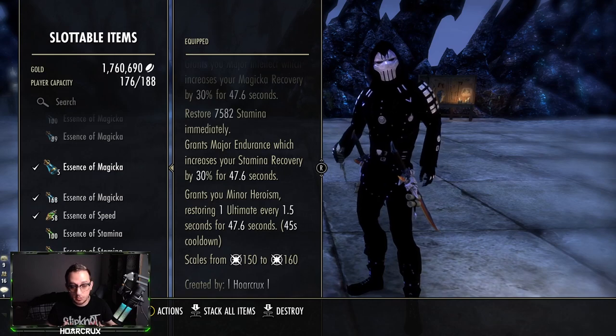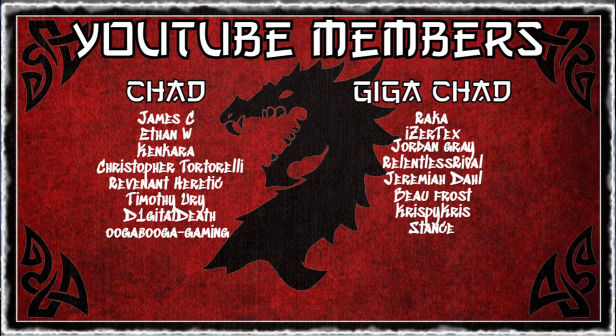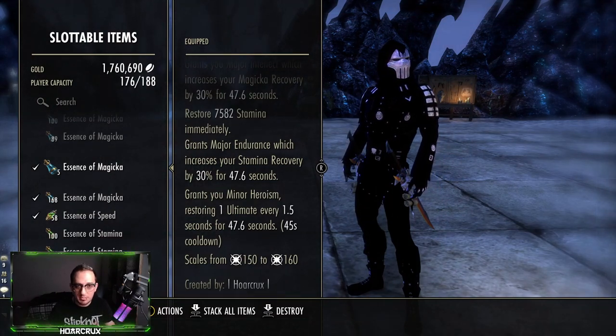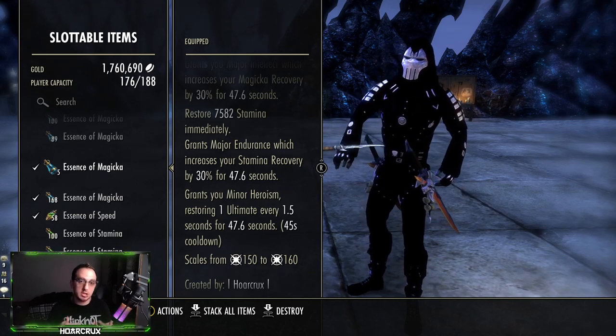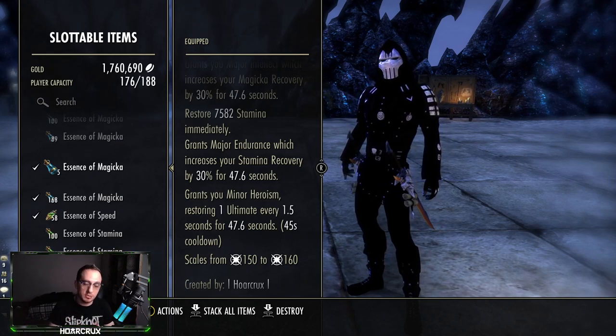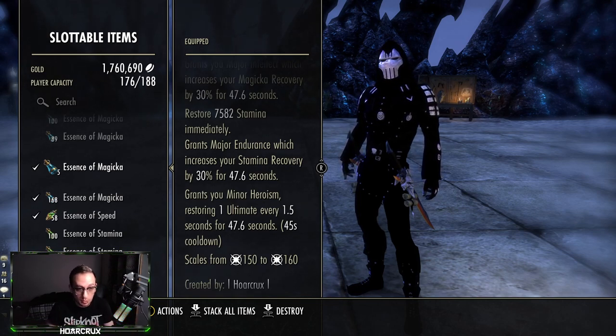That does it for pretty much the entire build. This is what I'm going to be using during the entire duration of Mid-Year Mayhem — it's going to be absolutely glorious, just as you saw in the clips at the beginning. This is probably the best build of the patch. I'm not bullshitting you with a thumbnail that says 'this is the best build.' I have received so much hate and so much love over this build — either you love it or you hate it, you're going to come across it. The only way to really counter it is to fight fire with fire. If you're a DK running a two-bar and you run into a one-bar DK rocking a permanent Corrosive build, you're going to get your ass clapped.